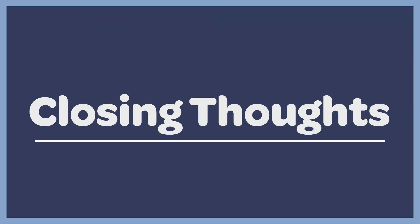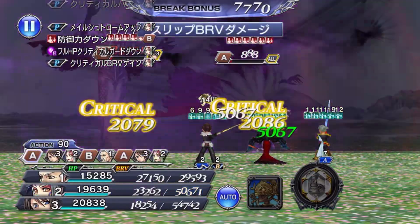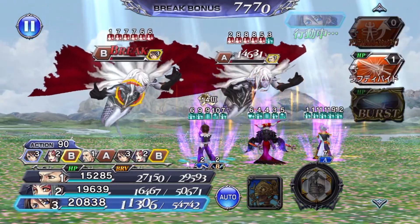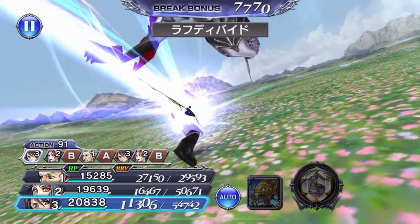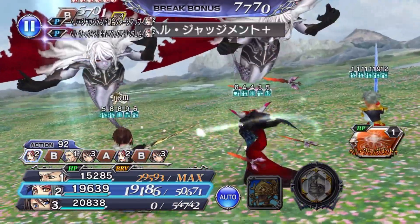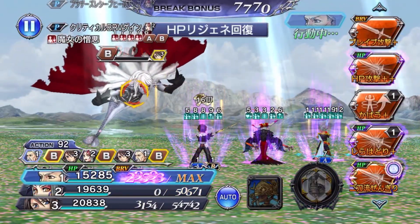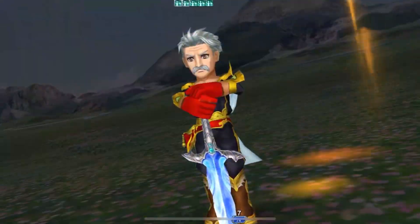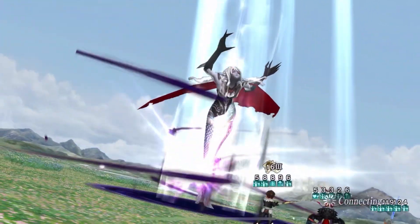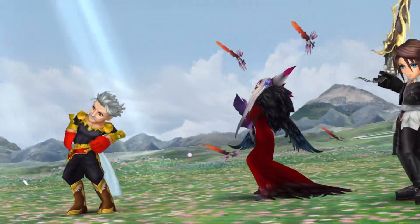Closing thoughts: Ultimecia definitely lives up to the hype. Having free turns and free ability use after casting her realization ability will be very powerful in chaos fights with tight turn requirements. She will be a very strong unit for a few months, only falling off to units who simply out-damage her like Golbez. She's a nice pickup if you're looking to pull. For those skipping — is she mandatory for upcoming chaos fights? No. JP players who didn't pull for her still cleared upcoming content. Just be sure to fill the void with another magic DPS unit. Thank you for watching my second overview video. Sound off in the comments if you'll be pulling or skipping Ultimecia. Until next time, good luck and have a good one.